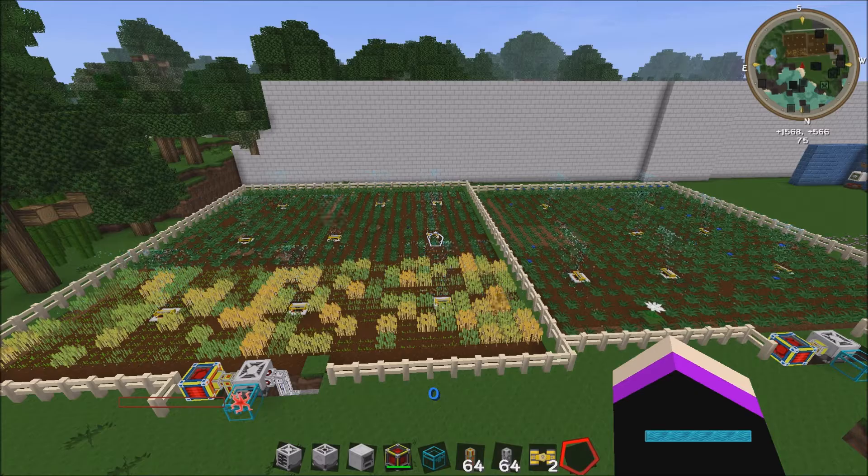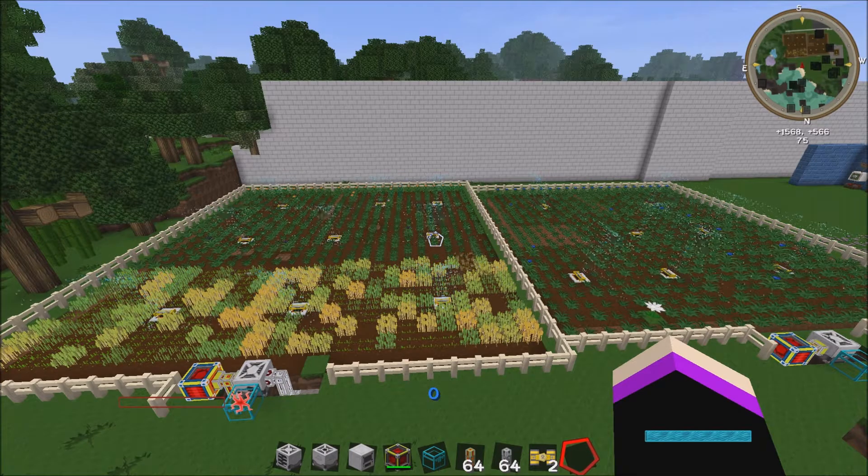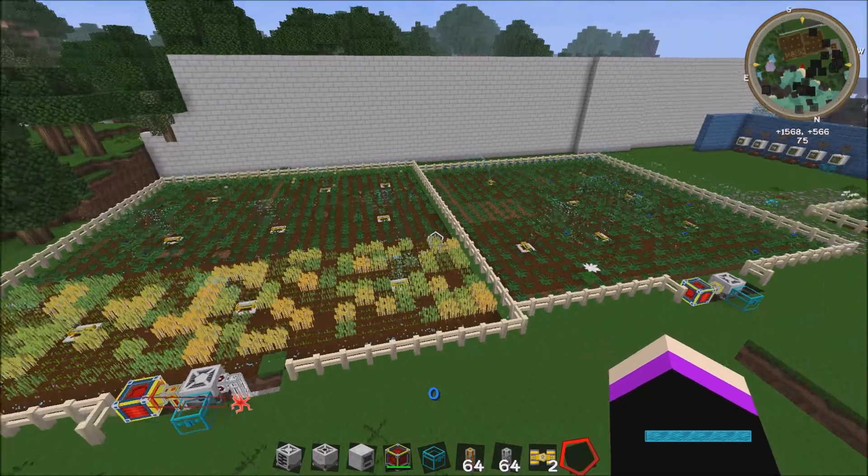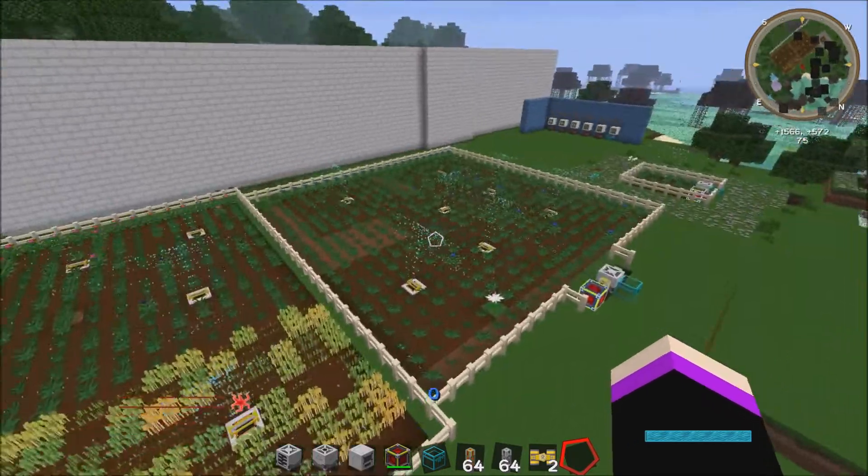Okay, so the harvester and the planter. What you're looking at now are the two largest farms that you can make. They have upgrades that you can put into the harvester and the planter, which makes it so you can do lots of different sized farms, which is fantastic. You can see there that I've got the water system working — the aqueous accumulator — which doesn't take any power at all, and then you just put a sprinkler on top to make sure you can get your crops watered.